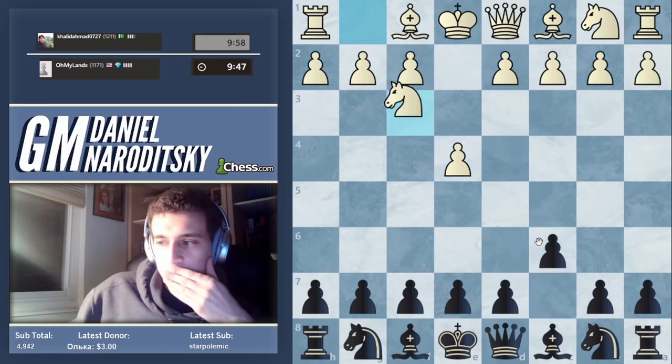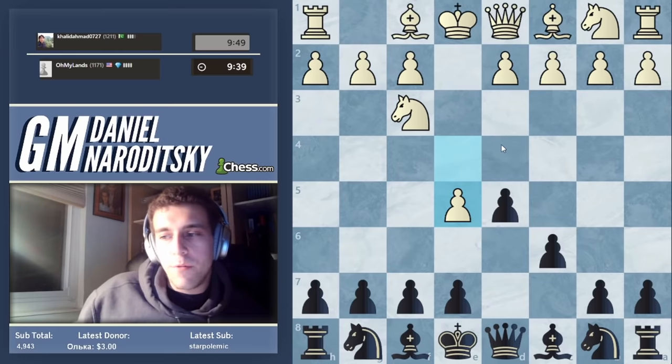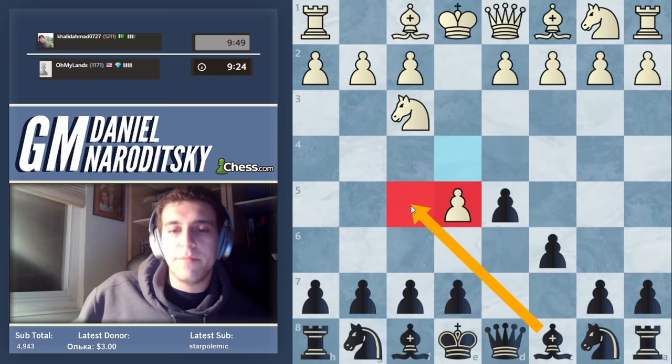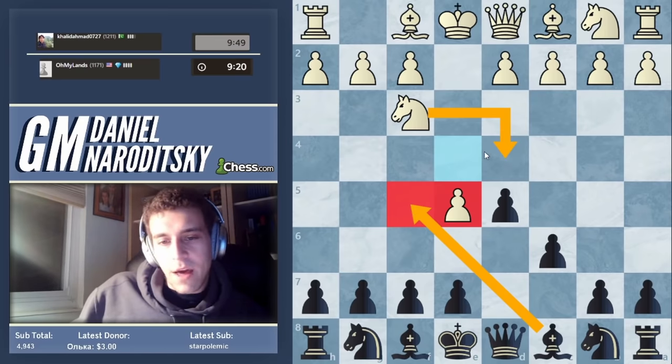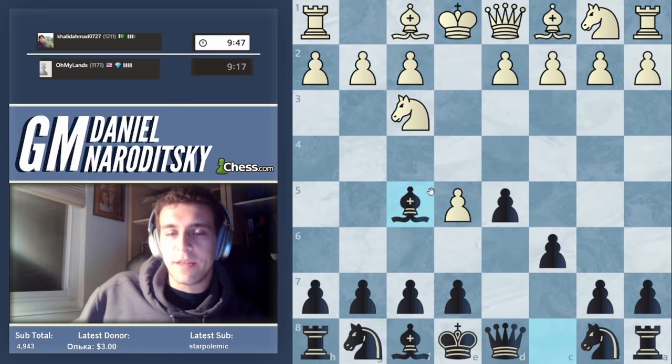We're going to go with a Caro-Con. We've faced this before, and one of the ideas of this move is to meet bishop f5 with the move knight to d4. Not a lot of people actually know that. So we're still going to go bishop f5 here and make the typical Caro-Con.